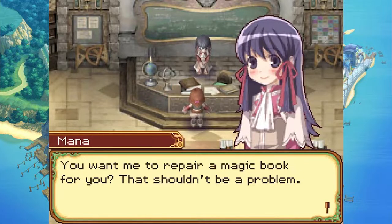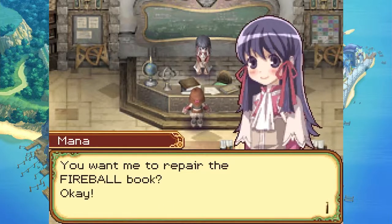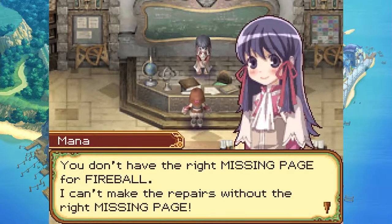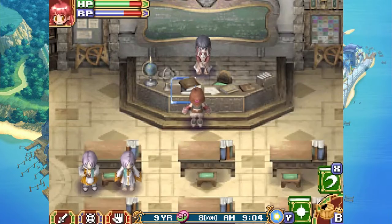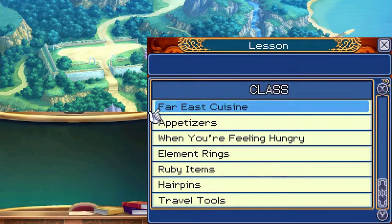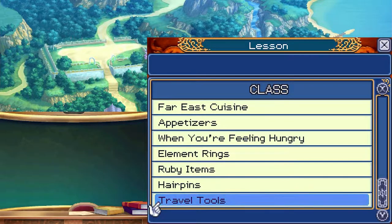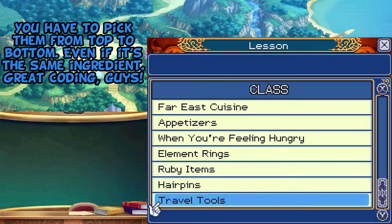You want me to repair a magic book for you? That shouldn't be a problem. However, you'll need to bring me both the book you want repaired and the missing page — I can repair the missing pages in order. Yeah, that disappeared, which would imply that we were making mistakes on some of these. Maybe it's because I wasn't doing them in top-down order.